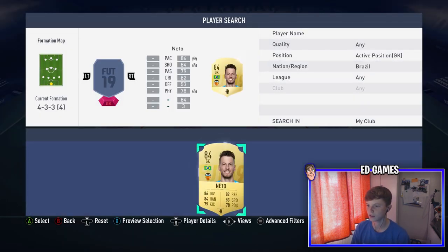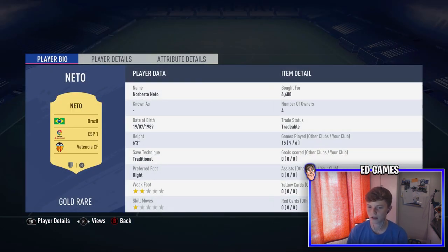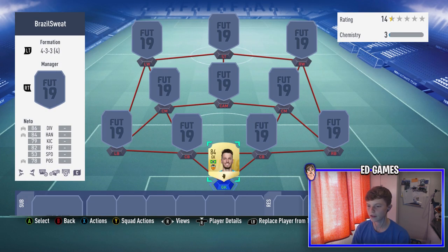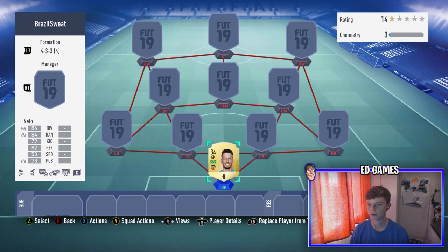In goal is Netto — he transferred to Valencia this season. Bought for 6.4k, so pretty good for an 84-rated Brazilian La Liga keeper. Six games played, though one injury and one red card affected that. He's six foot three, traditional style, right-footed. Weak foot is two stars but that doesn't really matter. He's a very solid keeper — you want to look for reflexes and height.